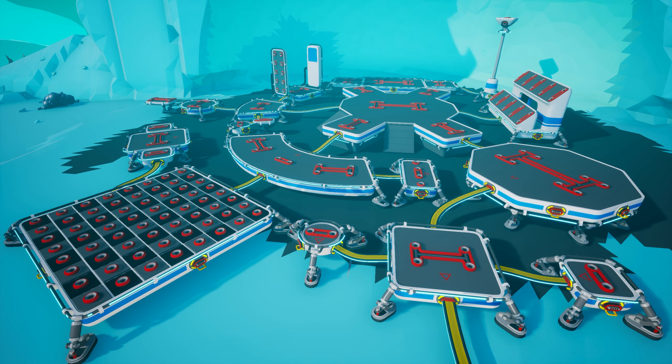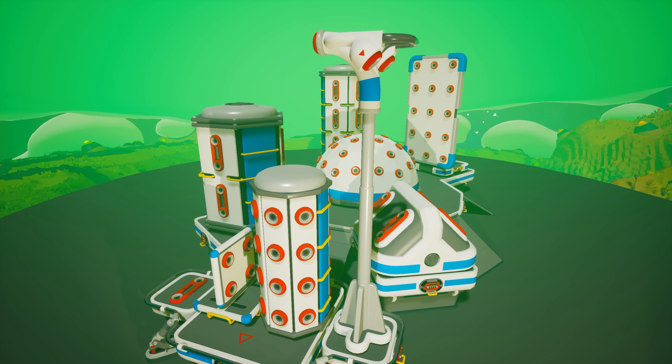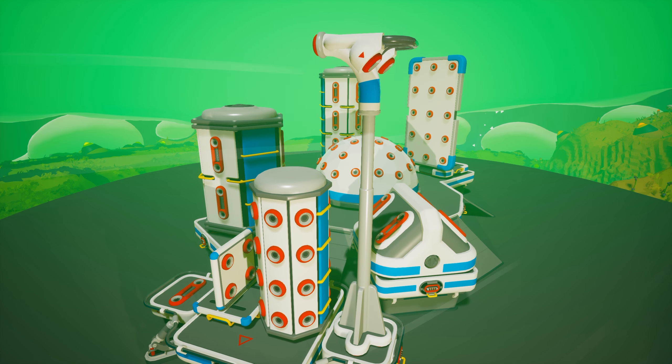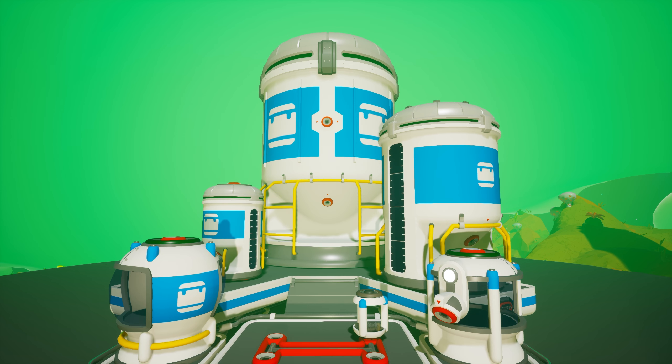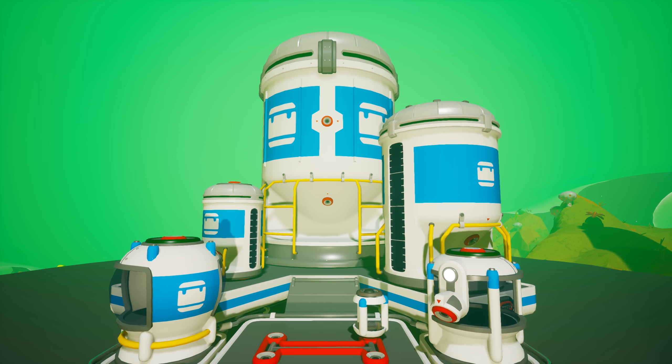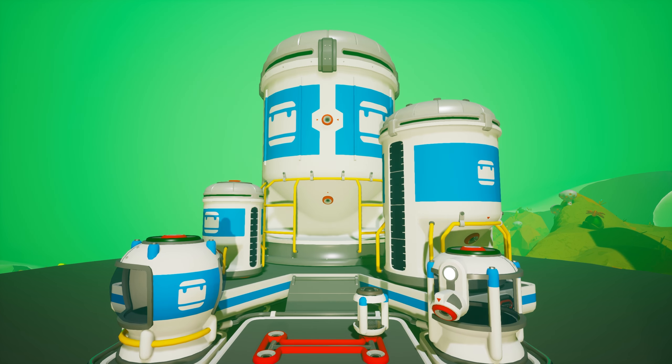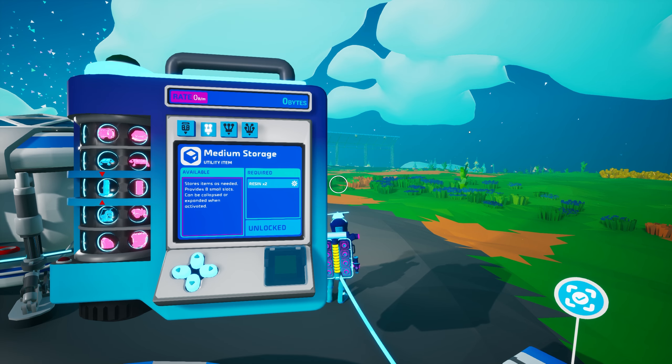All of these platforms can be used to hold various power or production items, but they can also be used together with various storage options to help you create a well-organized base. Storage comes in two types — utility items and tools — with different sizes available in each type. Let's take a quick look at all 14 storage options, beginning with medium-sized utility items.